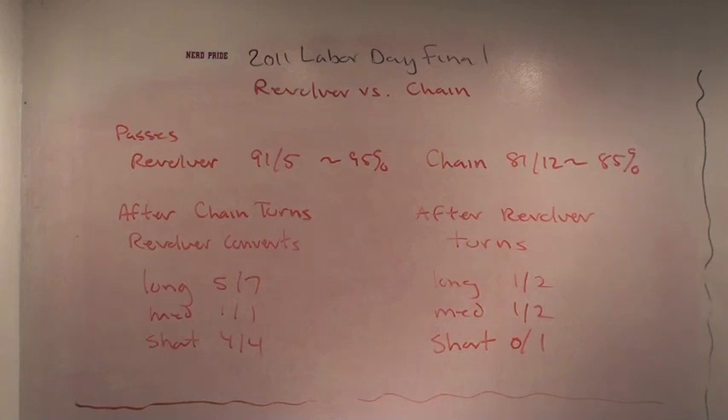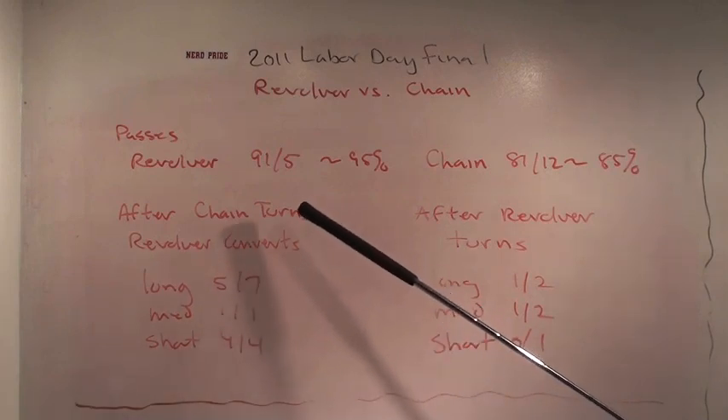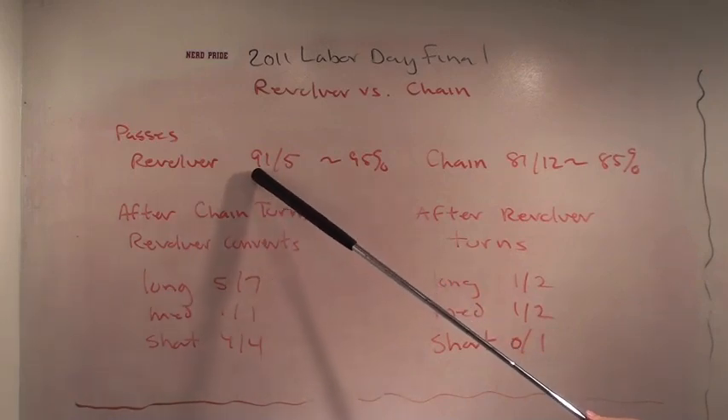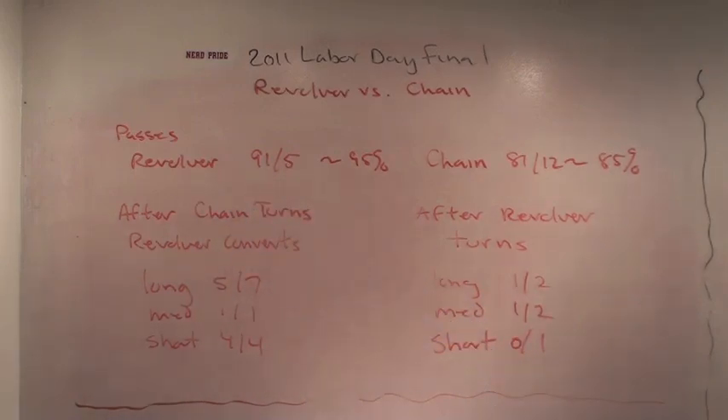So once again you're seeing the turns are almost all unforced. But compared to what we saw from Revolver in prior examples, you're seeing their turn numbers going way down, and they score 15 goals in 91 passes, so they're getting very, very efficient. Revolver is starting to look very good.